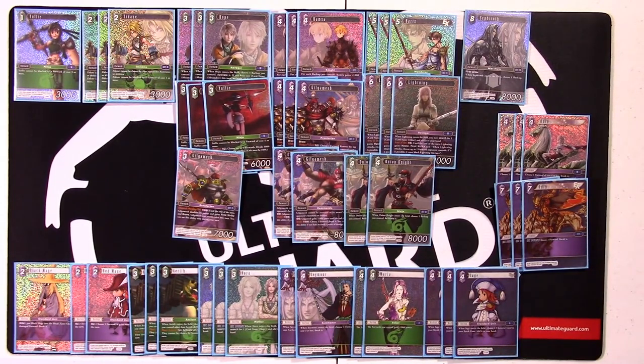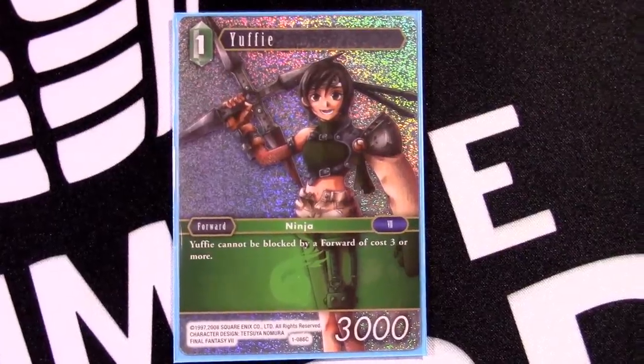Gilgamesh operates very much like a budget Light Cloud — he has Brave, so he can attack and then use his special to kill something. He's an 8,000 power guy; with Maria he becomes 9k, and very suddenly this becomes a real card your opponent has to deal with. We're playing a lot of forwards to make sure his ability works. I'll cover the forwards first, then the summons, then wrap up with the backups.